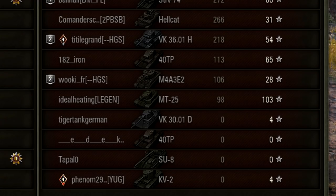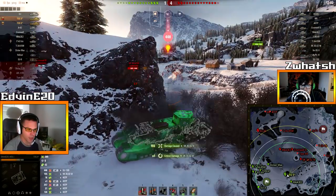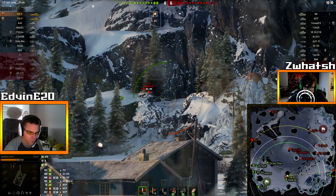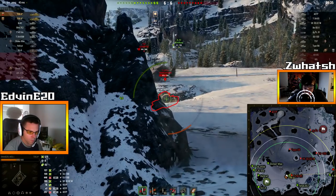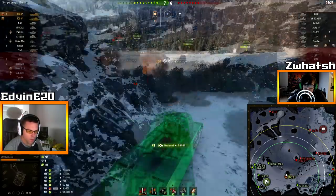Oh god, that enemy team though! I did damage! I received 415 return - that's great! Here we can see the TOG in its natural habitat, doing absolutely nothing for the team! What the heck, that SE100 though! Die you scrub!